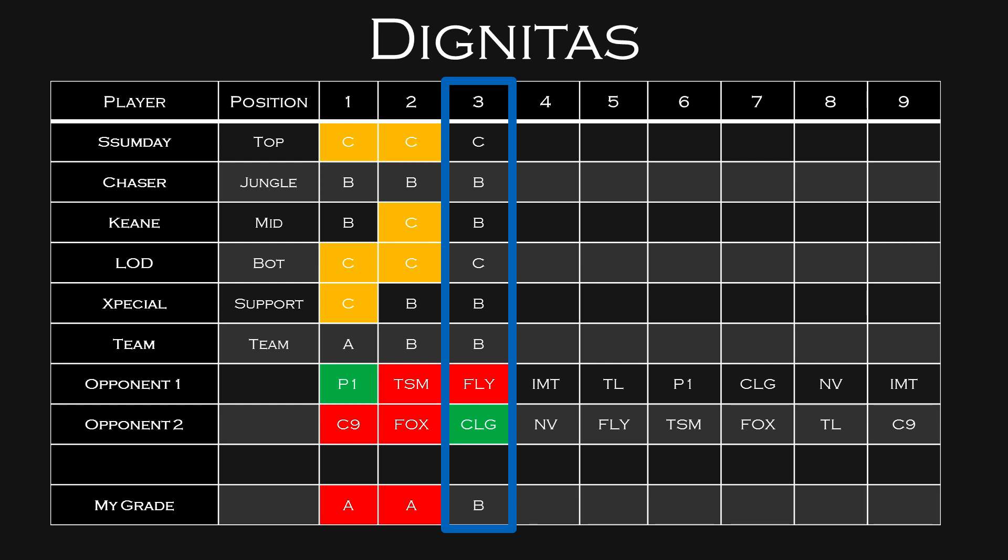Now for Dignitas — we really need to talk about this team. Ssumday has been performing worse than expected, and I think that's because he's been getting camped a lot. I don't think Dignitas is utilizing Ssumday's abilities well — they should be putting him on carry top laners, having him split push with a 1-4 or 1-3-1 comp. Instead they're putting him on tanks, wasting his potential. His Fiora is fantastic. Lourlo and Xpecial have also underperformed — Lourlo was C-tier both Week 1 and Week 2. I would try to stay away from Ssumday and Lourlo. I think Chaser, Keane, and Xpecial, and the team overall, will be around B-tier.